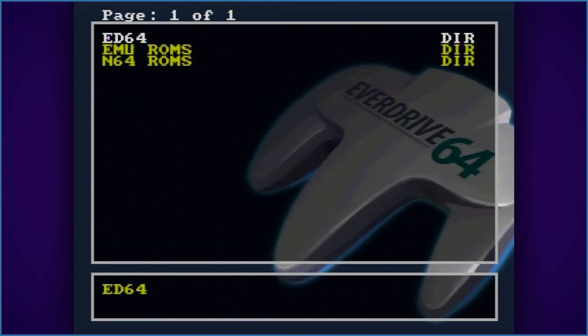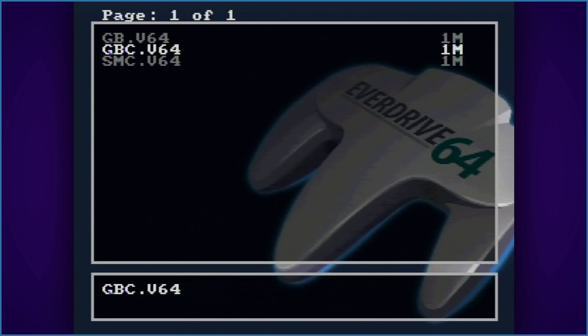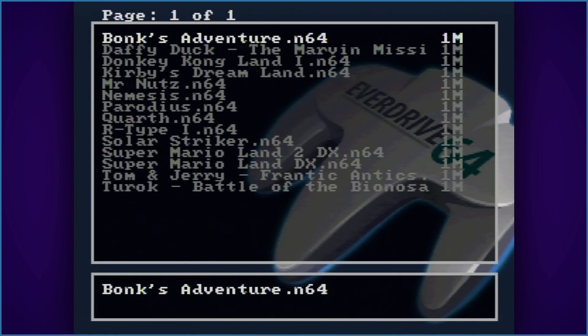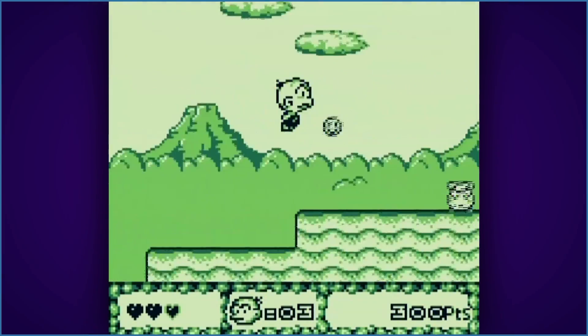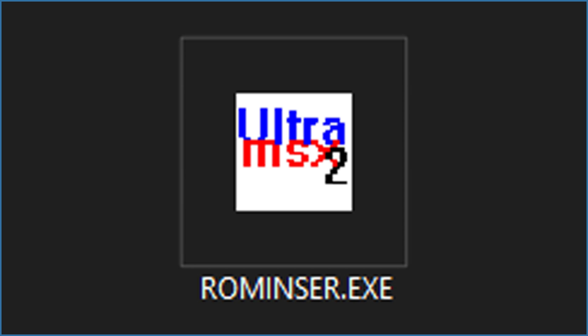A cool perk about the EverDrive 64 is that you can load ROMs directly with a supplied emulator file in the ED64/emu folder. They boot right into the game and it only takes about a second to load. For most emulators though, you'll need to patch the ROMs first. The ones in today's list include the required tools, which are no more difficult to use than an IPS patcher.